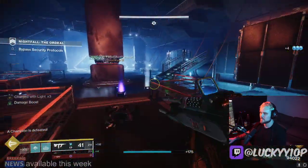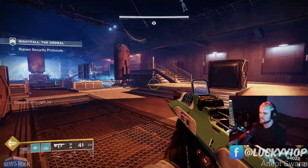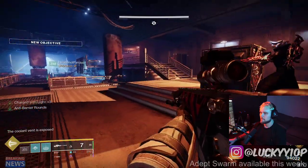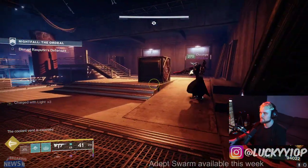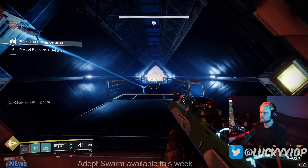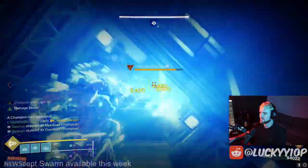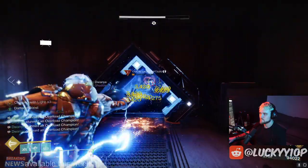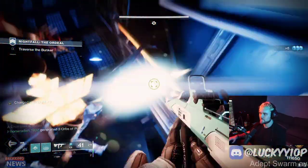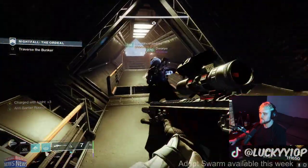We're gonna stack up back here and kill the champs as they spawn. I'm gonna throw one stasis nade there. Make sure to defend after you open it — throw your grenade on these guys up here. Yeah, I'll use my super. You gotta stun them with your nade, stun them with the SMG. Champion's defeated, we're out of here. That saves a lot of time — you don't have to clear those ads, and we killed all the champions so you'll still get platinum, no big deal.